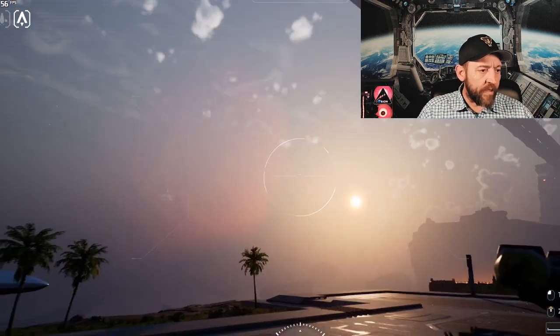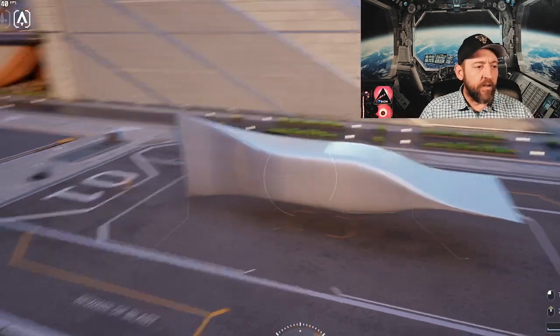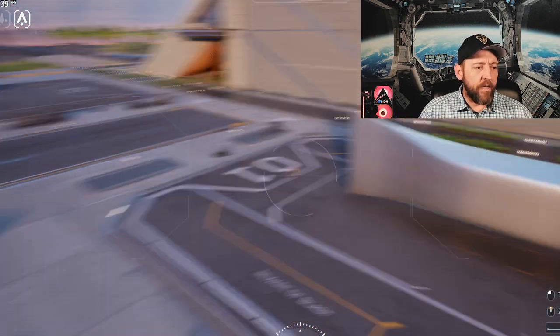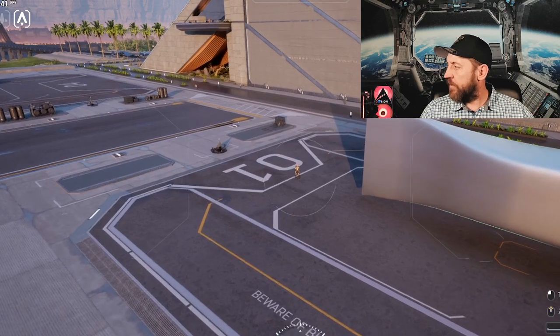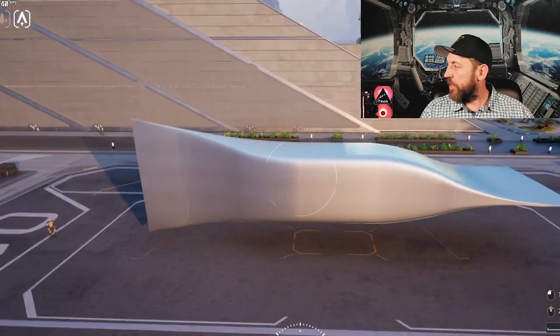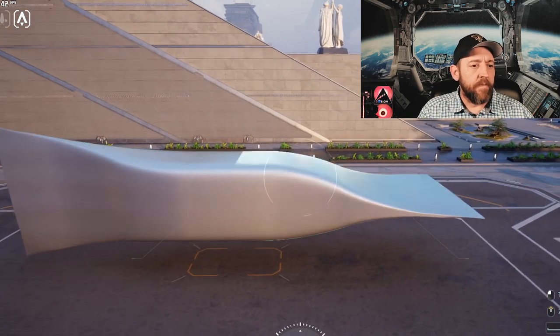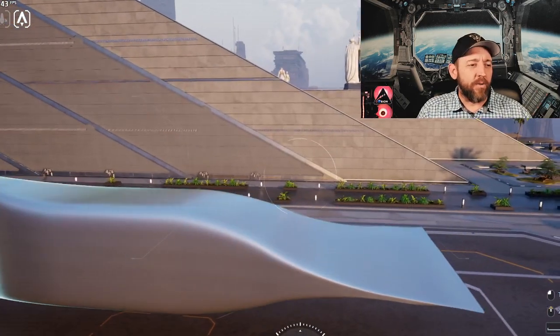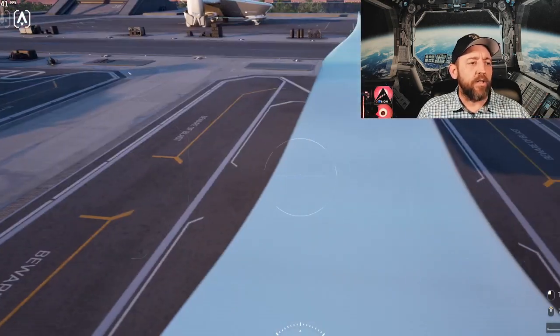In photo mode we get a different perspective of this ship and its size. You can see our little avatar over here on the ground — he's very tiny compared to the ship. When we're doing a walk around it's a little more difficult to see the size. This is a single-person fighter.